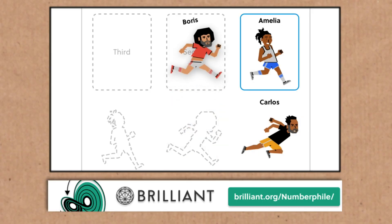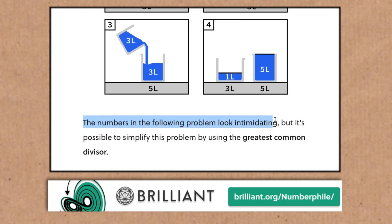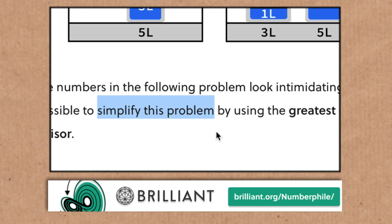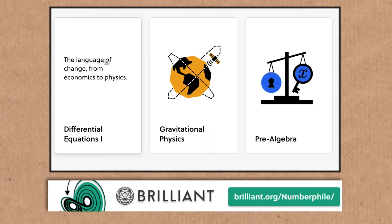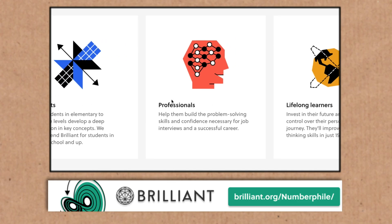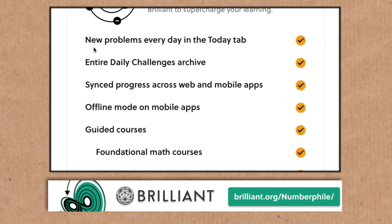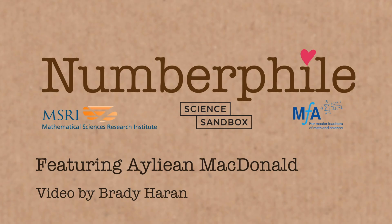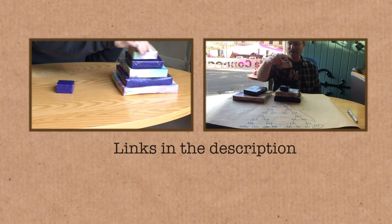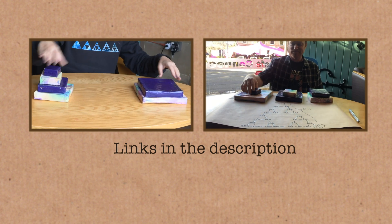Thanks to Brilliant for supporting today's episode. Brilliant has interactive courses, daily challenges, quizzes, and lots more to expand your mind. Everything's designed to keep you engaged and thinking. There's 20% off a premium subscription at brilliant.org/numberphile. Check out the links in the video description — there's bonus footage on the Numberphile 2 channel and links to Aileen's work on social media, especially TikTok. We'll see you next time.